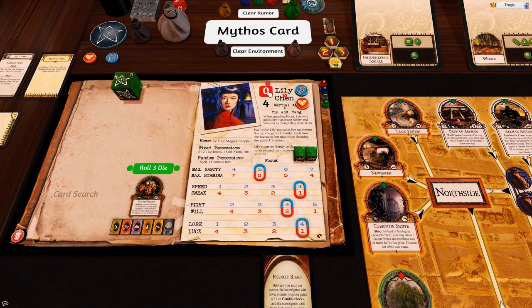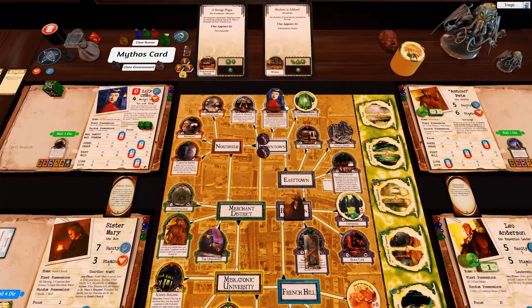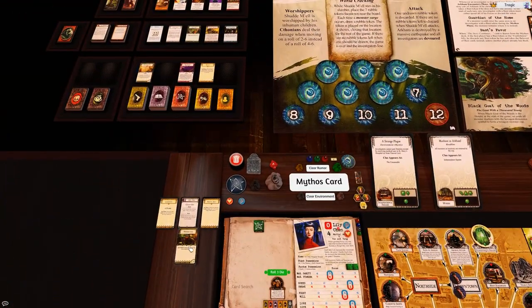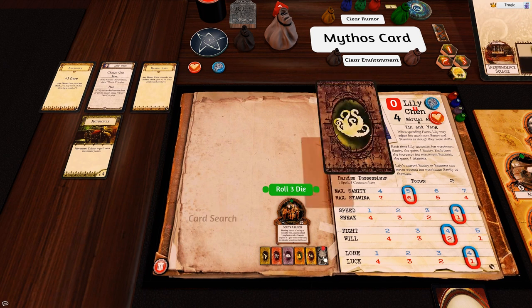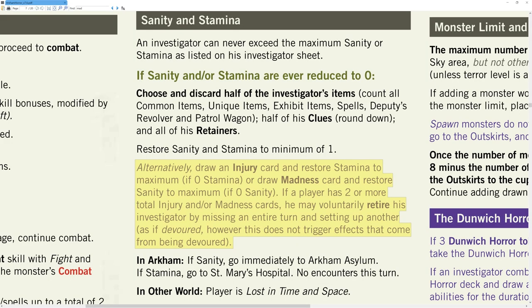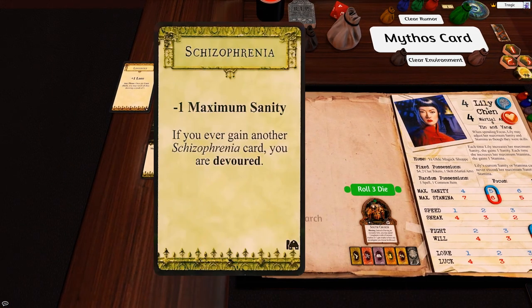Unfortunately that actually sends us insane again, which means we lose our motorcycle as well and she goes all the way back to the asylum. I'm not going to do that - I'm going to keep the motorcycle because it's too valuable. Instead I'll take a madness card: minus one maximum sanity. So you restore your sanity to maximum but get a detrimental effect. She gets full sanity and she's ready to go - remember she's minus one constantly now.